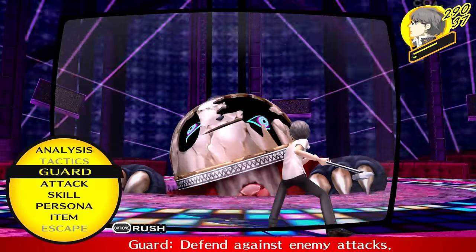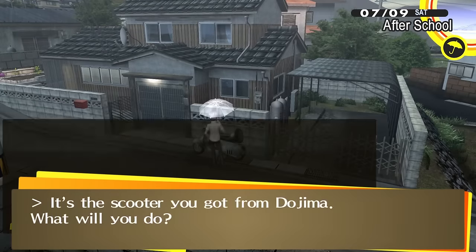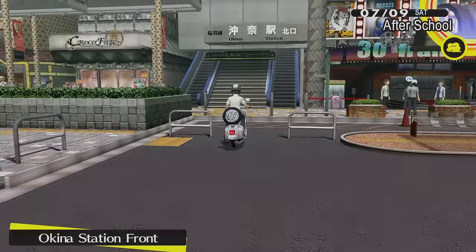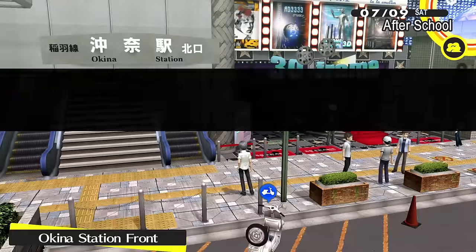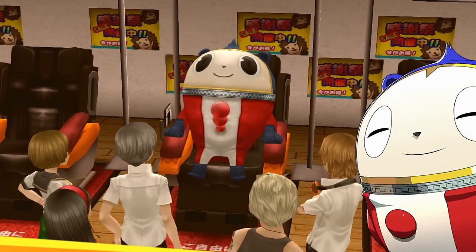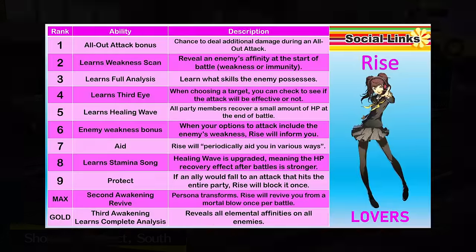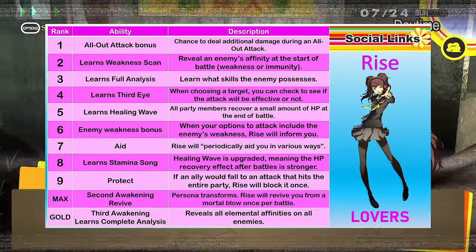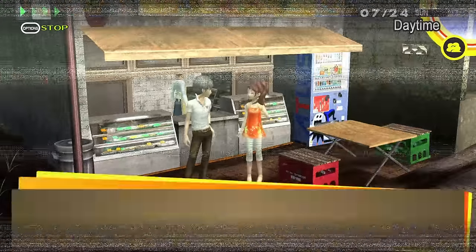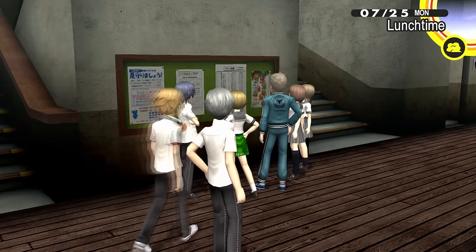I'm guessing we're going to hit the level cap by about the fifth dungeon, and then all we can do is get Slime's stats up with Shuffle Time cards. For now, let's enjoy our victory. We fire up the scooter to explore Okina City and watch Teddy on a massage chair. We try to prioritise ranking up Rise from this point onwards, since her support skills will be vital going forward — including her buff skills and her ability to bring us back from the dead once per battle. We ace our exams and head into Mitsuo's dungeon, Void Quest.